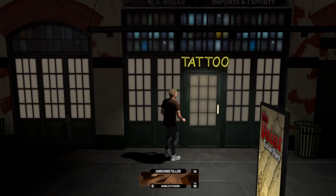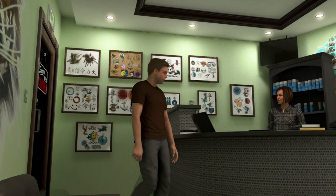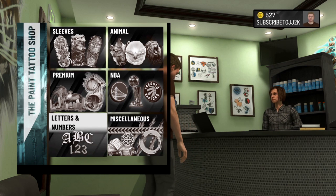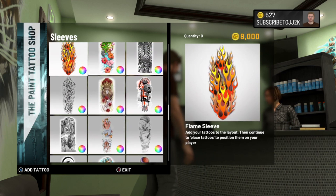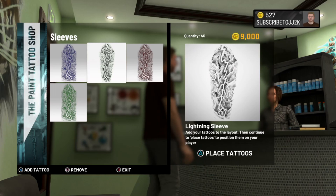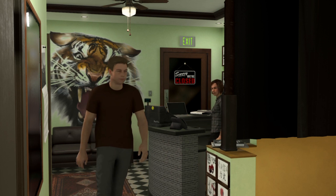To start off this glitch, we're going to head straight to the tattoo shop — and up front, this is going to cost you guys no VC. This is literally free. Once we hop into the tattoo shop, we're going to talk to this girl and you guys can select whatever you want. For the video's purpose, I'm just going to grab this sleeve — that's 9,000 VC. You're going to want to max out your quantity; I'm putting it all the way to 50. You'll want to do it for multiple tattoos to fill up the space, because there is one annoying thing with this glitch you'll see at the end.